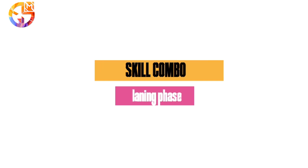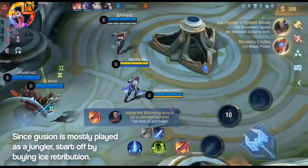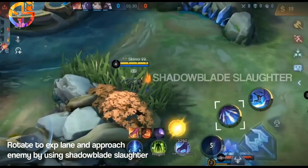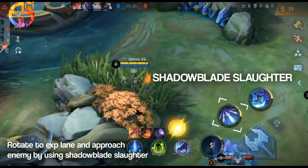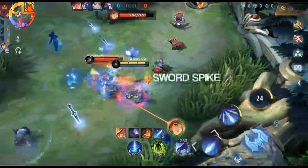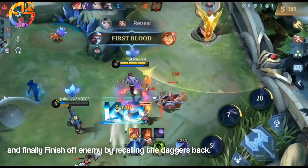Skill combo — laning phase. Since Guzhen is mostly played as a jungler, start off by buying Ice Retribution and take both red and blue buff. Rotate to the experience lane and approach the enemy by using Shadow Blade Slaughter, then use Incandescence. Mark the opponent with Sword Spike and finally finish off the enemy by recalling the daggers back.